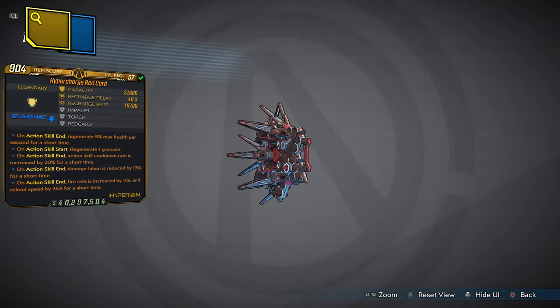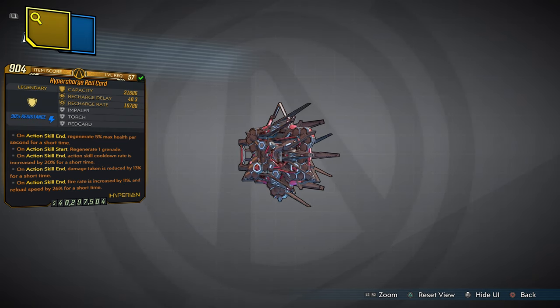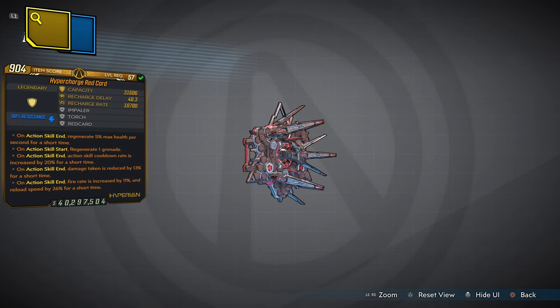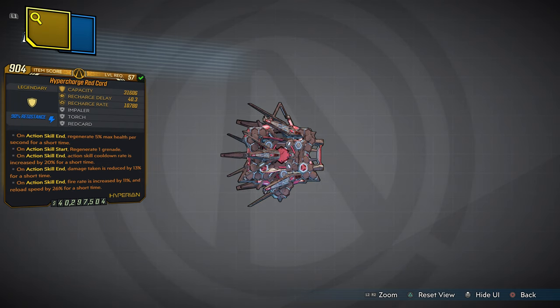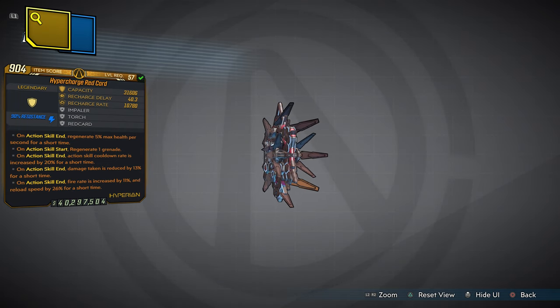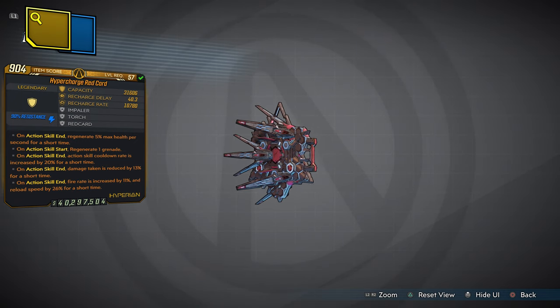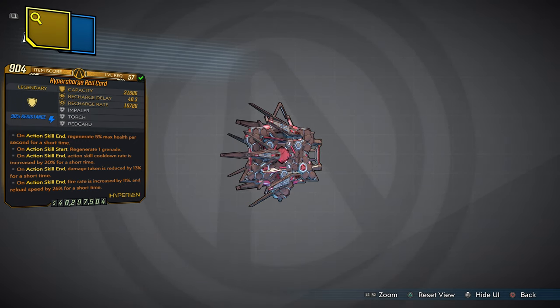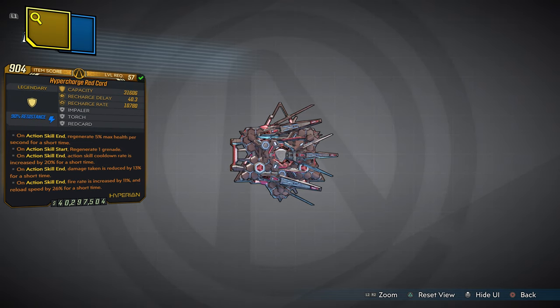This shield will make you feel like a Super Saiyan Vault Hunter, so let's call it the Super Saiyan Red Card. This Super Saiyan Red Card is totally amazing — the way that I designed it looks absolutely incredible. It looks like Spider-Man's nano technology evolved into a cybernetic spike, just evolved straight out of this shield. Absolutely mind-blowing.